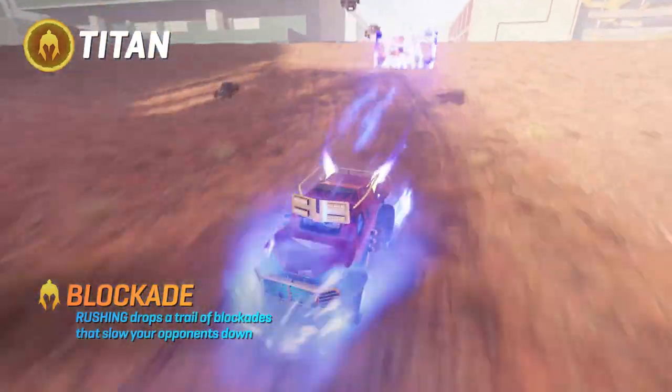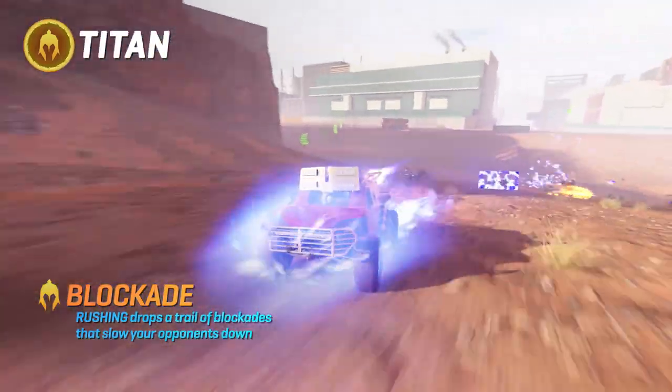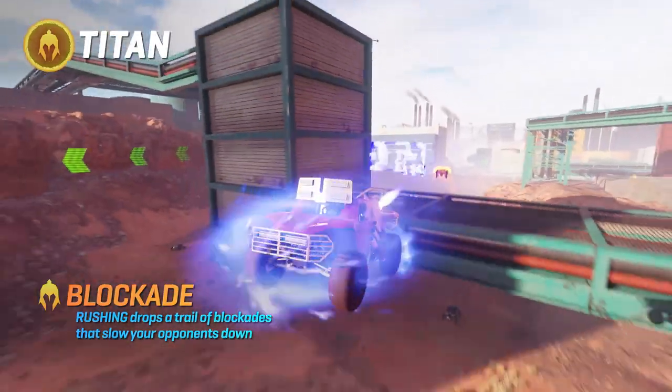BLOCKADE. Activate your rush tank and leave a trail of speed killers to set up some sitting ducks for your team.